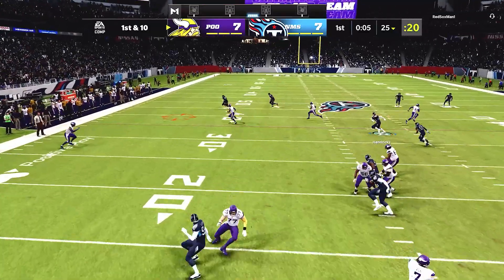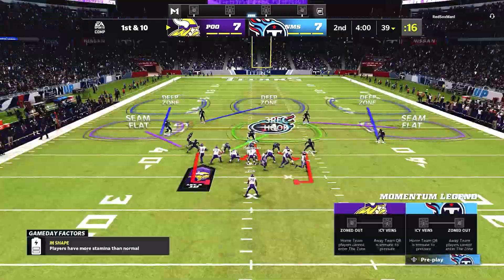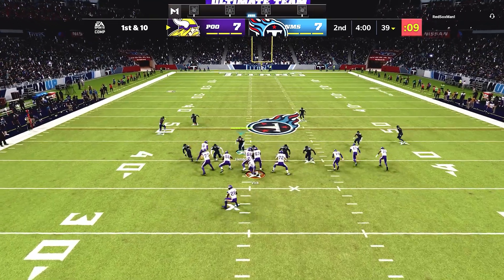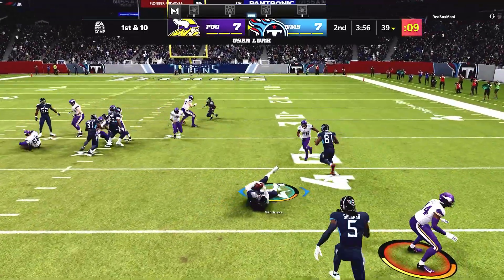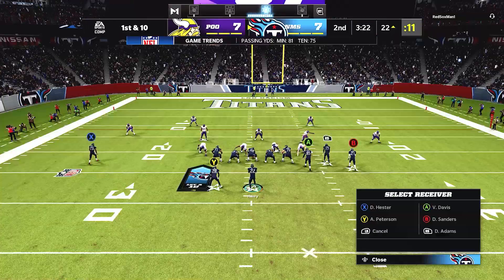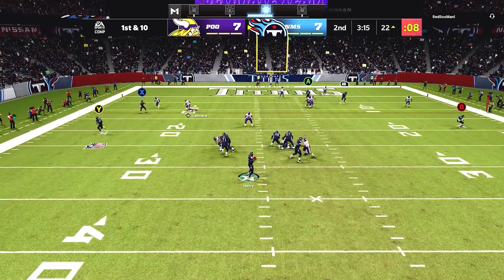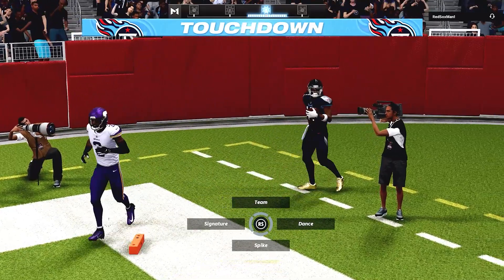Coming out on defense, Michael Vick ran basic quick slants. On first and ten I sent a little pressure - my sole responsibility was the middle of the field. Ted Hendricks jumps that crossing route about 15 yards - that 6'7" height is really important over a guy like Cam Chancellor or Isaiah Simmons at 6'4". Some say Cam Chancellor feels quicker and faster in agility and change of direction, but I personally prefer Ted Hendricks.